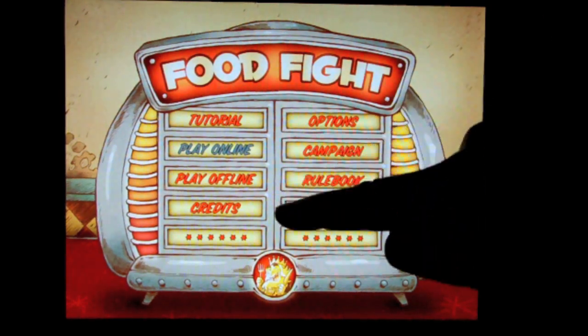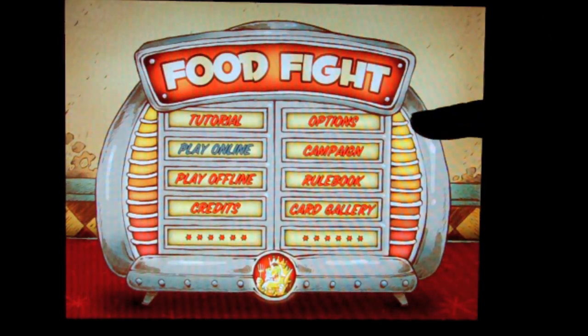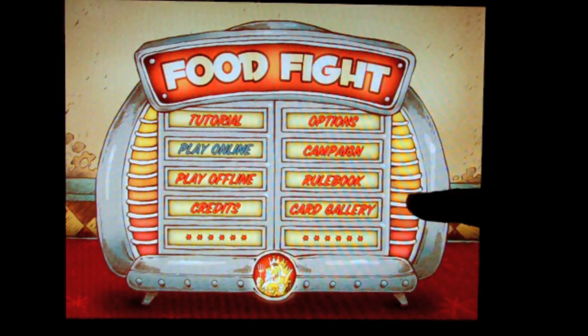There's the offline play mode. You can watch the credits, see who designed it. There are options, a campaign mode which shows kind of like a map of the city that you battle over, a rule book, and the card gallery. The first thing I suggest you do with this game is read the rule book if you've never played it before. It does make a big difference.